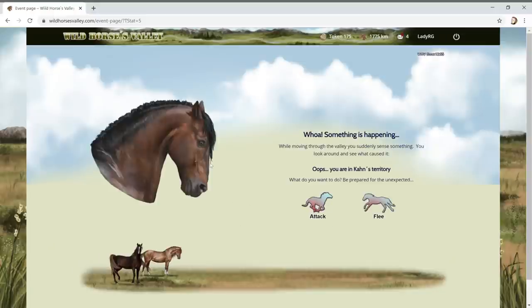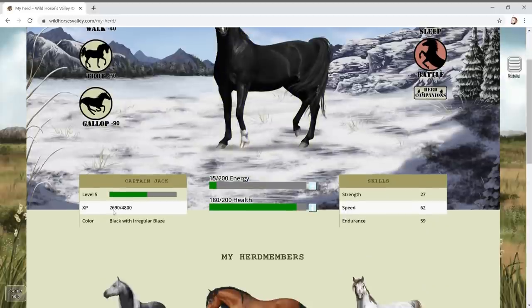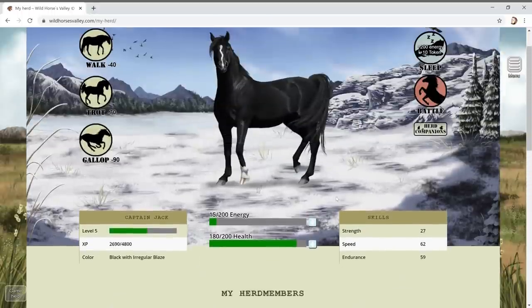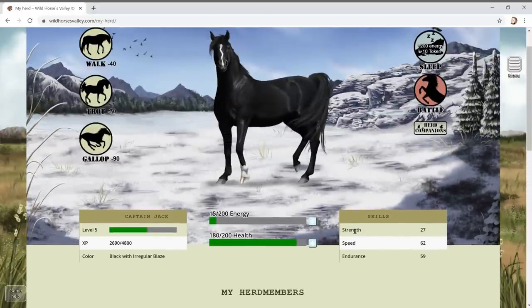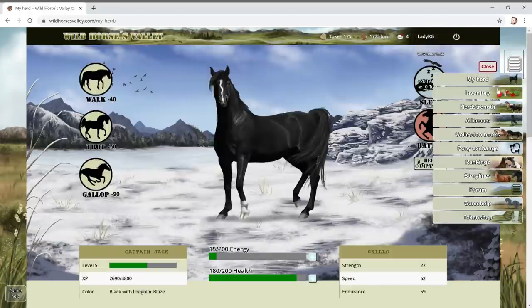A wolf looks a bit scary - should we attack? He could take one of our herd members. Let's flee and get our strength and XP up. We're level five and our XP needs to be 4,804 before we level up. Strength, speed, and endurance are going up. What's herd companions? Oh, that's like foxes and other animals we can get in the game.